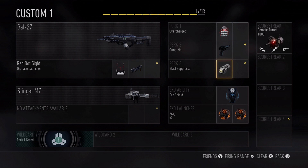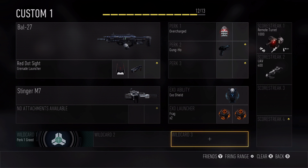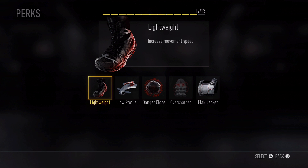If I know I'm going to be moving around a lot, I'll load up with Blast Suppressor — but it comes at the cost of one slot. In this case, I might want a UAV instead, so I can pick a UAV and then maybe get an additional perk in that slot.